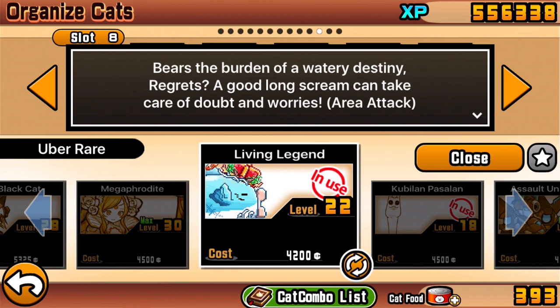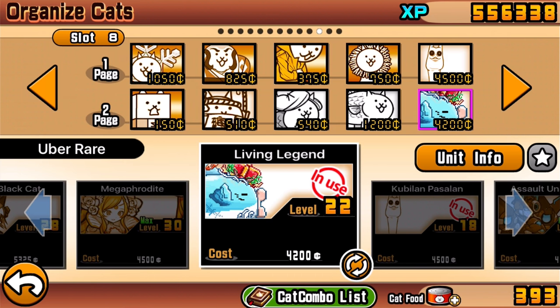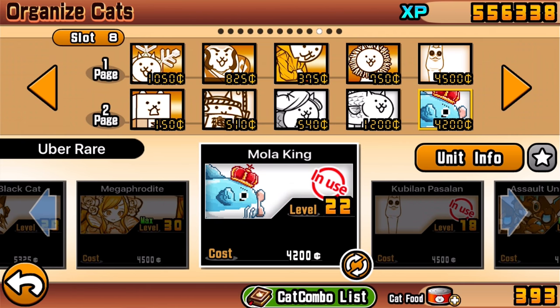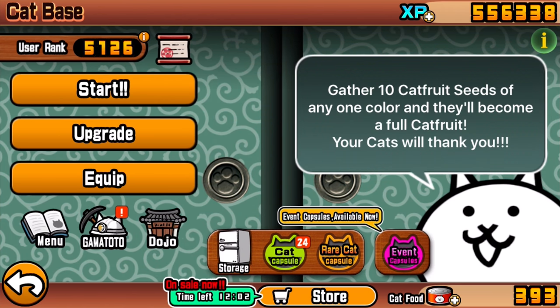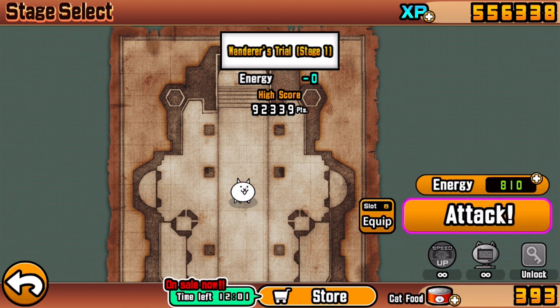Nothing special about the Living Legend either - it still has area attack damage. From a stat perspective, the only thing that really changes is increased attack power versus the first form, but other than that nothing else worth mentioning. This cat only has two forms - no true form with three - so there's just the first and last one. Let's head to the dojo real quick.